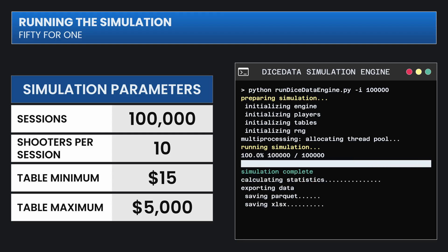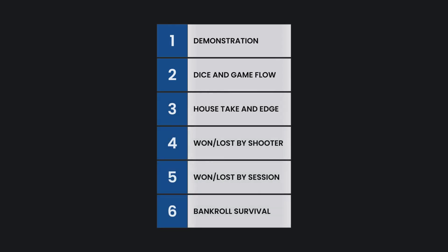First we'll look at one of the sessions to see how it's played, and then we'll get into the data starting with how the game flows, the house take, and then the amounts won and lost by shooter and session. I'll wrap it up with a look at the bankroll survival rates so you'll know exactly how much you might need if you want to play this strategy at a real table.